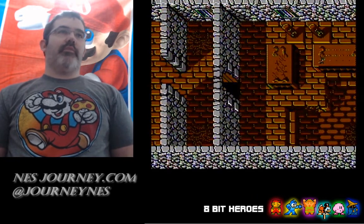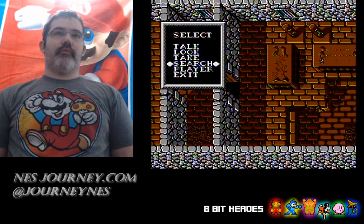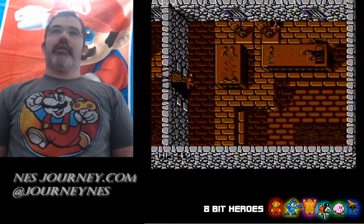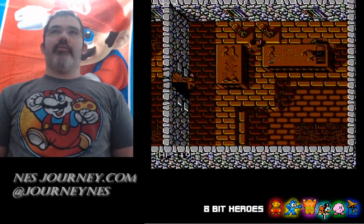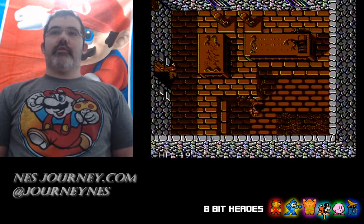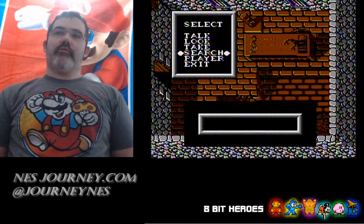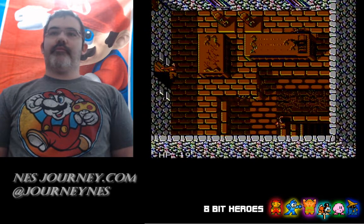We'll search his body and see if we find anything - a hidden torch. He told us there was a secret exit somewhere, so stand over here, Search - hidden passage, what do you know! Exit that and it shows us the passage. Kind of cool. So now we're in the sewer.